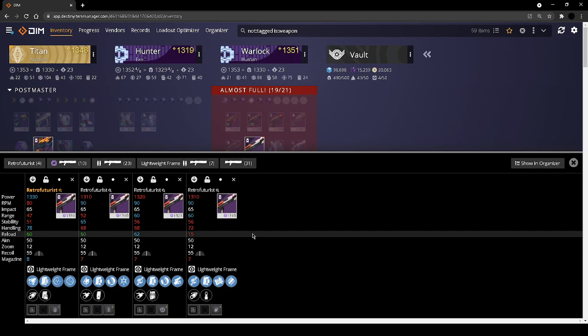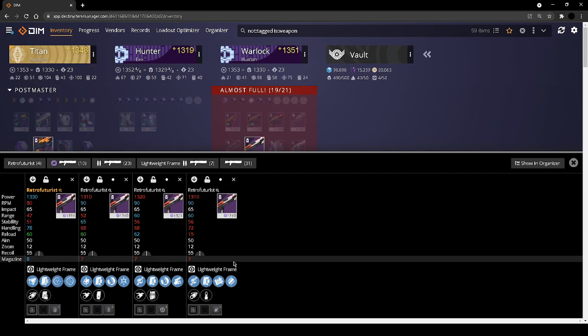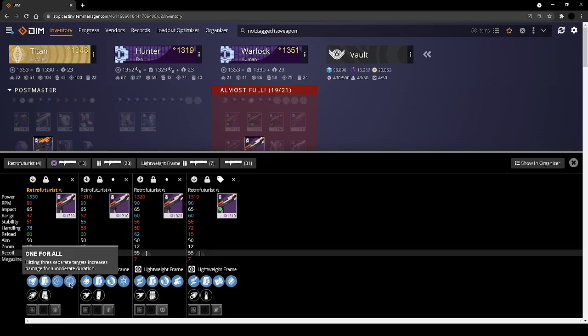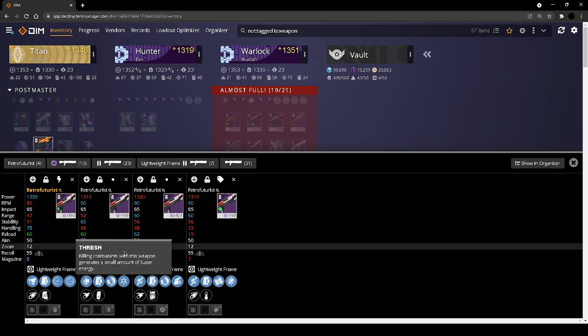Retro Futurist — we kept this one because we didn't like the Ikelos shotgun and got rid of that. So we're keeping it just because of that. One can make the argument for one-for-all but I don't like this weapon. You could see going on a spree with it — pulse monitor proc in PvP reloads for you, you get kills, it would make a great clip — but I'm not going to use it so I'm going to infuse it. I don't have a lot of Thresh weapons so I'm keeping this one as well. I don't use shotguns enough to care about swashbuckler, though it does have assault mag which is nice — we're going to get rid of that one.